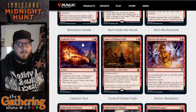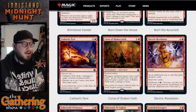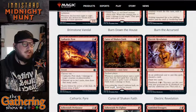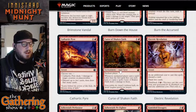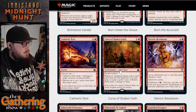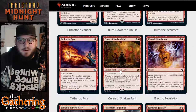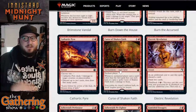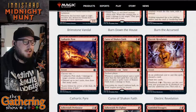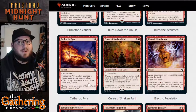The next red card is Curse of the Shaken Faith. For one and a red, it's an Aura Curse — Enchant Player. When the enchanted player casts a spell other than the first spell they cast each turn, or copies a spell, Curse of the Shaken Faith deals two damage to them. It's going to keep players from wanting to cast a second spell every turn. Spells count as everything — two creatures, an instant and a creature, an enchantment and a sorcery — as soon as they cast their second spell, this curse does two damage to them. That can get really annoying and could even lose you the game if you don't deal with it fast enough.